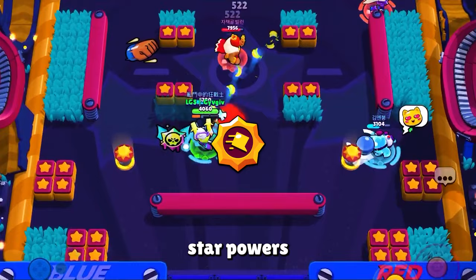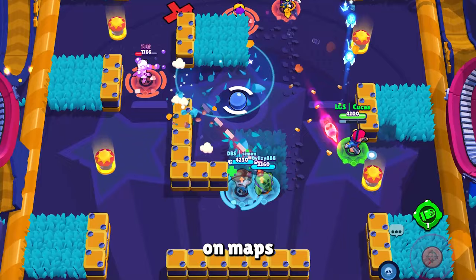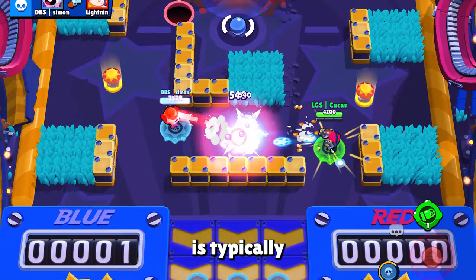Concerning star powers, Slick Boots offers enhanced dodging and mobility, while Magnum Special fares better against sharpshooters or on expansive maps. Slick Boots enables a more aggressive playstyle, particularly on maps with abundant bushes, while the converse applies for Magnum Special.